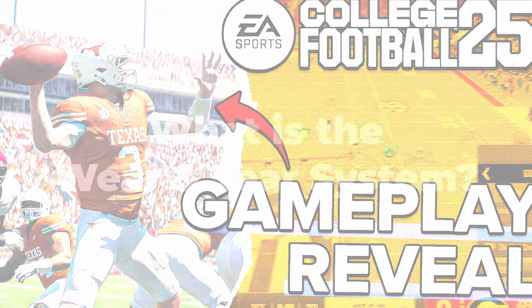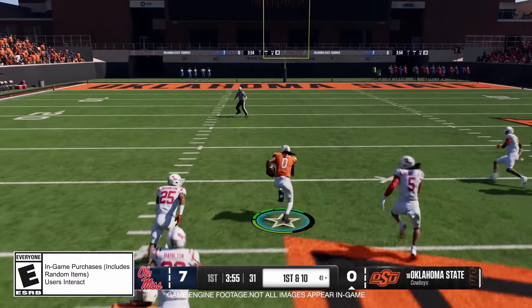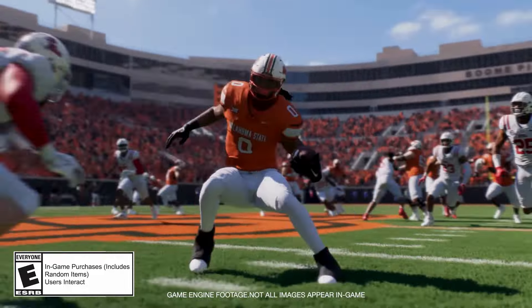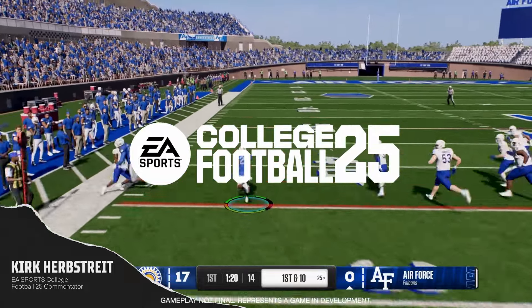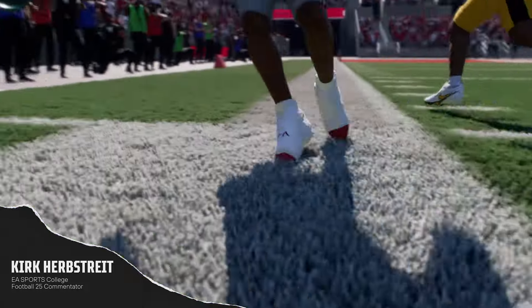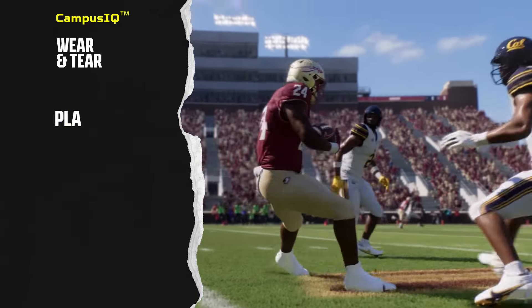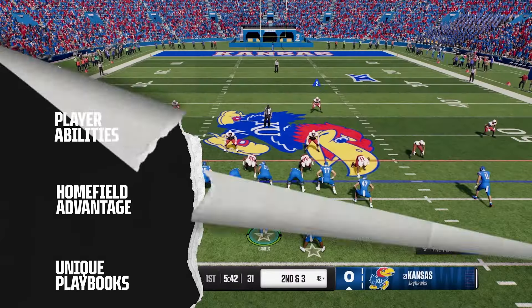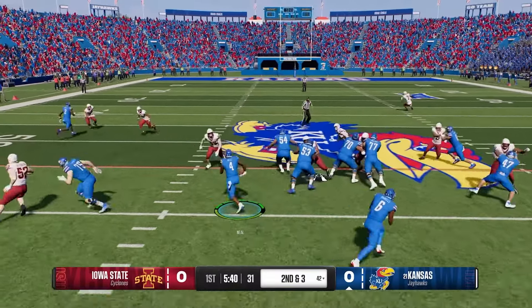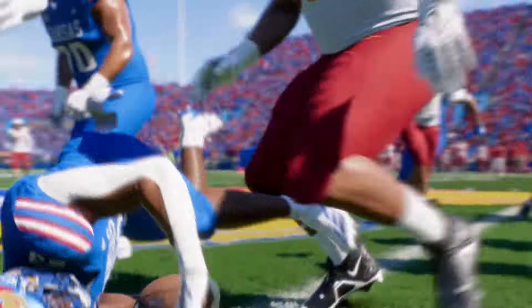So we'll start off with the first topic: the wear and tear system. This is brand new to any college football game. It's the first time we've seen a whole system designed around roster management in terms of keeping a player healthy, but also recovering from injuries as well as fatigue. It basically assigns different attributes to different body parts, which makes sense.